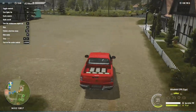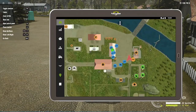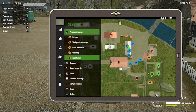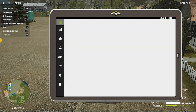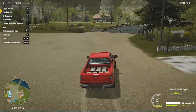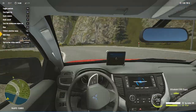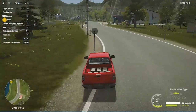Let me show you where to sell eggs on the Germany map. Open the map and press N to find buildings, then go to purchase centers. You can see the food category and the eggs option there. Press E to set your destination to the purchase center, then drive there to sell your eggs.